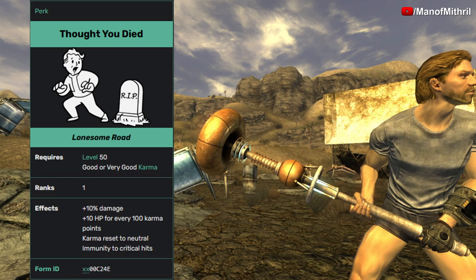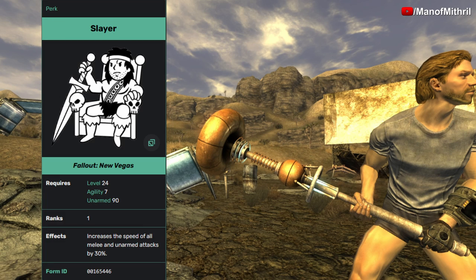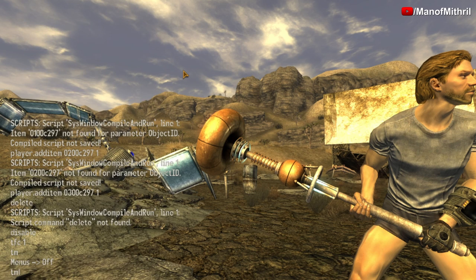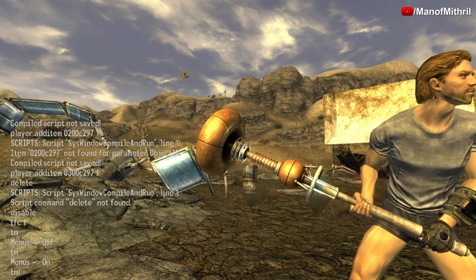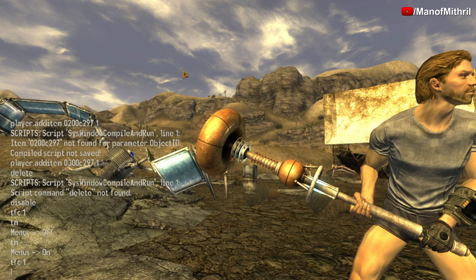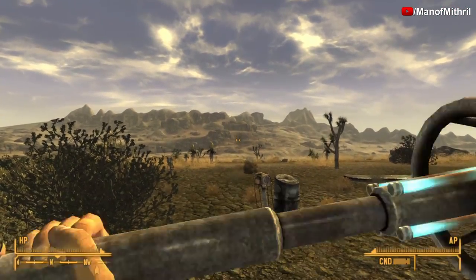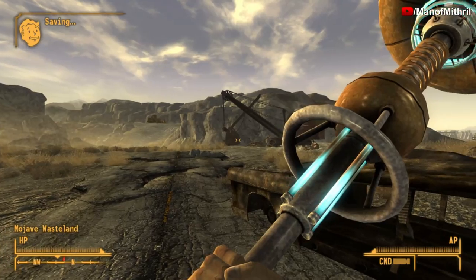Thought You Died, which you can get from the Lonesome Road DLC, gives you plus 10 damage and plus 10 HP for every 100 karma points — your karma is reset to neutral and then you are immune to critical hits. Slayer, which you get at level 24 as long as you have 7 in Agility and 90 Unarmed, increases the speed of all melee and unarmed attacks by 30 percent. Melee Hacker at rank 2 gives you plus 10 attack speed to melee weapons. Now let's go check this weapon out on some bad guys.